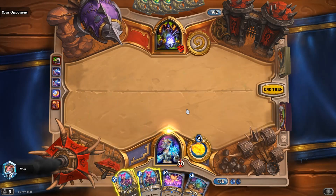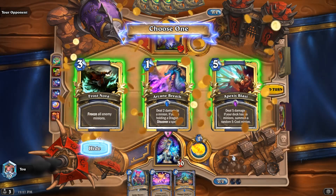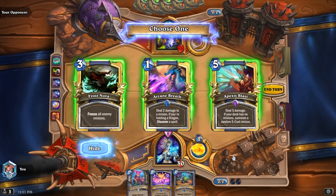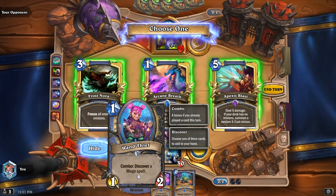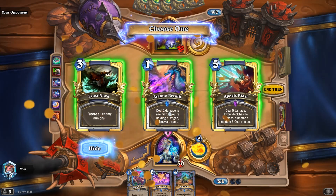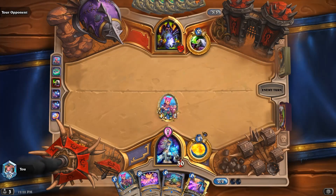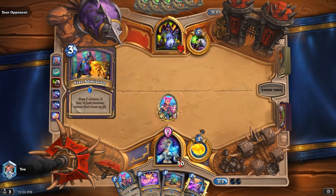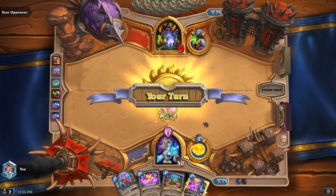Ring Toss. I kind of want to take Apexes just to trigger Ring Toss, but I do need something to combo with Wand Thief. So maybe Arcane Breath — yeah, let's take Arcane Breath because he's going to be aggro. This should help deal with his minions. Draw two, and both demons cost two less.